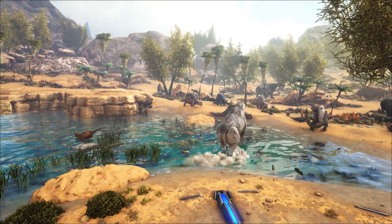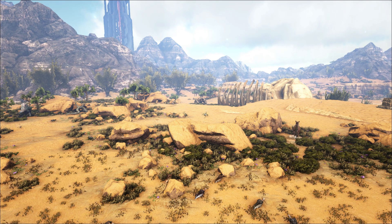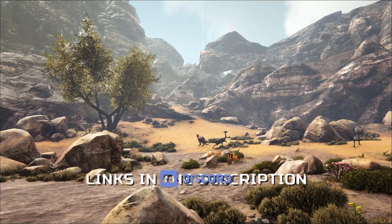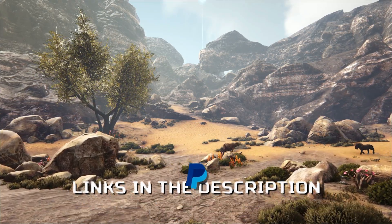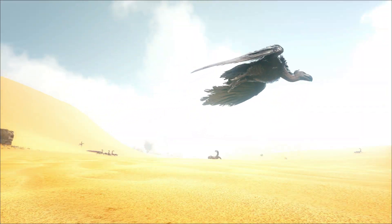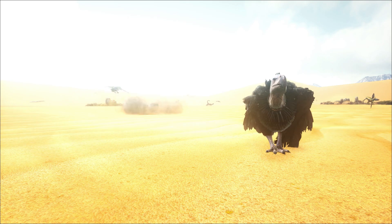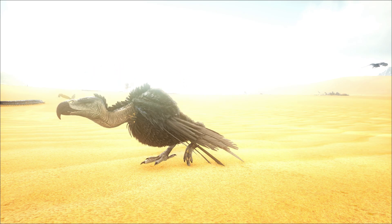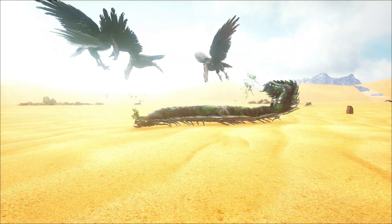Starting off on Scorched Earth can be very intimidating — not only do you have the weather conditions that really take their toll on you, but also the creatures around you. Being a beginner, there is one creature that is simple and easy to tame, and it is pretty badass, especially if you can get a group of them. It is the vulture. Vultures are vicious — they are not aggressive, but they are great for booby-trapping your base. If someone attacks you or a vulture, the rest of them are going to fling into action and devour it. It's not the cutest shoulder pet, but it definitely is one of the most feared ones. Sit back, relax, and let's go tame ourselves a vulture.